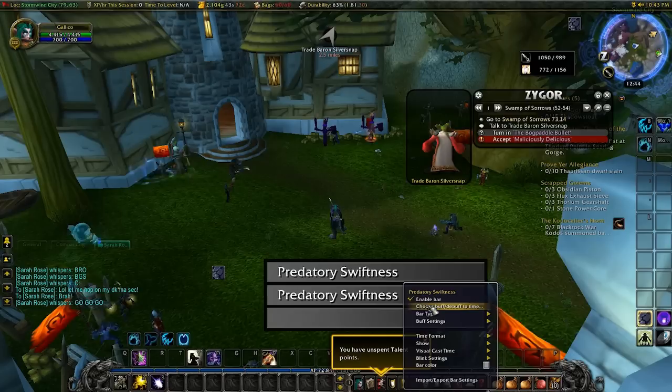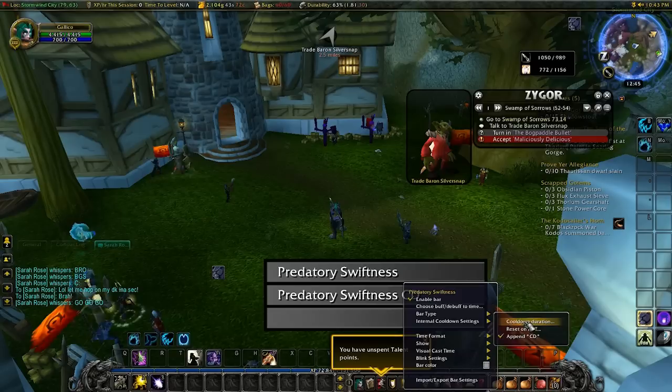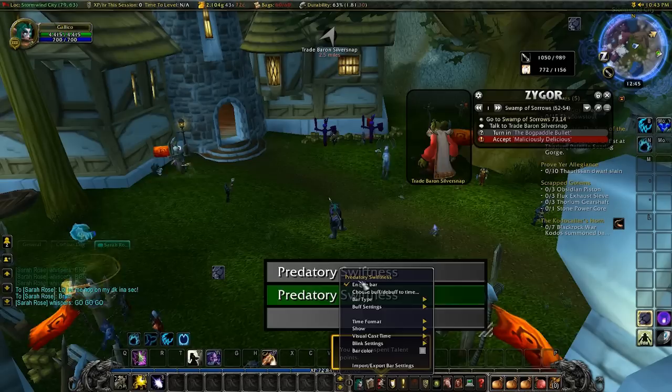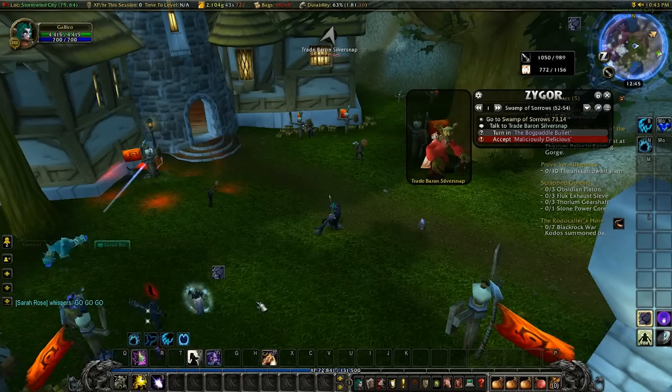I'll just do it again — type Predatory Swiftness, press Accept. Then you'd right-click it and choose Buff, Debuff, Totem, Spell, or Cooldown — whichever one it is. If it's a Cooldown, you go Cooldown, then Internal Cooldown Settings, Cooldown Duration, and set the duration. But this is a buff, so now whenever it procs it will be whatever color you want. You can change the color — I like mine to be green. Now whenever it procs it will show how long it's procced for, and then you press Play Mode.